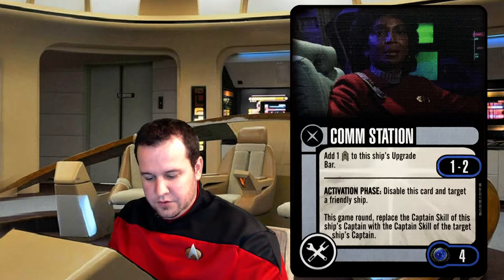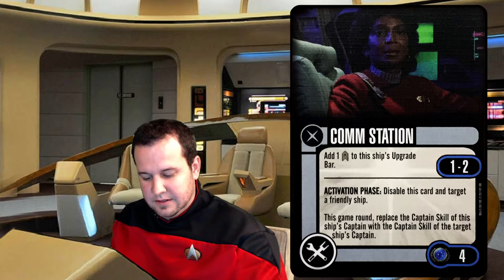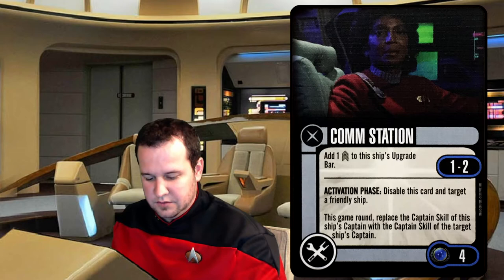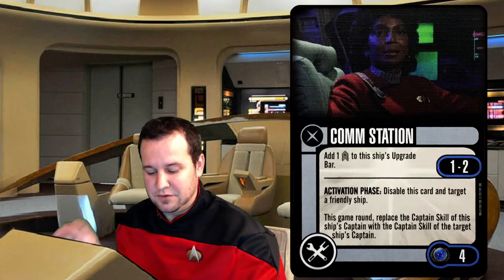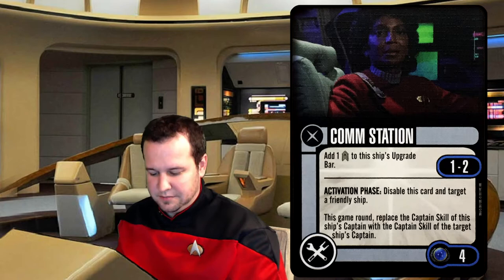Comm Station would be another tech upgrade. Add one crew slot to the ship's upgrade bar. Activation phase: disable this card and target a friendly ship at range one to two. This game round, replace the captain skill of this ship's captain with the captain skill of the target ship's captain. So if you needed him to shoot first, this plays into the support role — if you're running a ship just to support your other ships and need to shoot first, upping your captain skill would be the best reason. I could see where that would be useful.